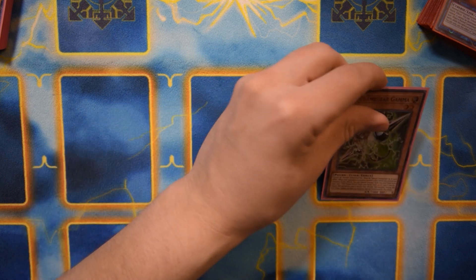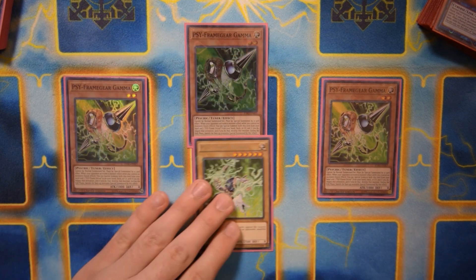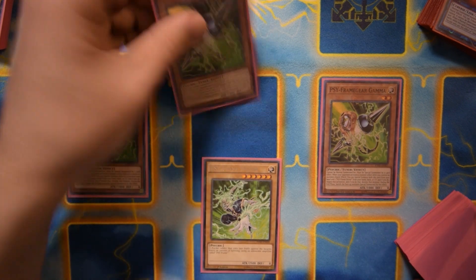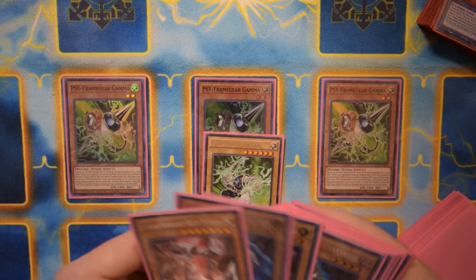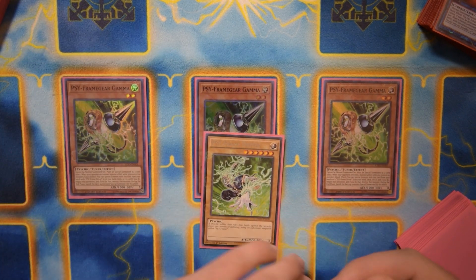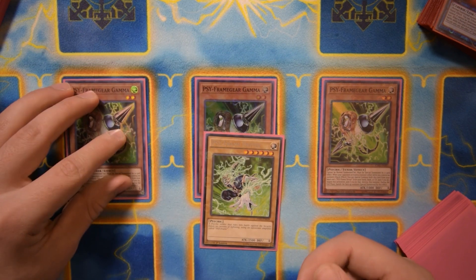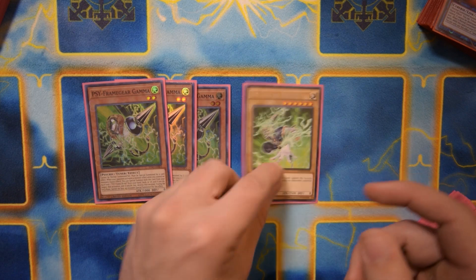Moving on, we have some hand traps and the Sideframe package, which is really important to play now that we have Sideframe Lambda. Lambda is not only a good generic link two that we can go into with pretty much anything, it also allows us to search any Sideframe monster when a psychic monster is banished face-up from your field. You can trigger that effect a couple of ways — using Purple Nightfall's effect, or by resolving Invocation and banishing one of your Mech Knights from the field along with an Alistair. You can trigger Lambda to search in the end phase.